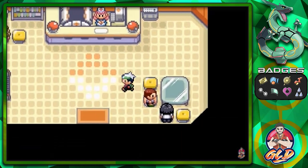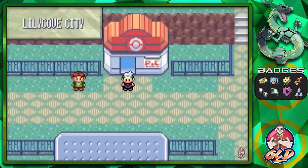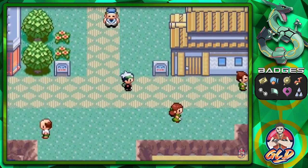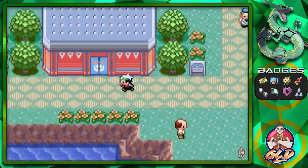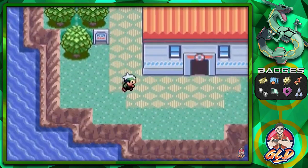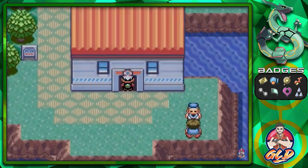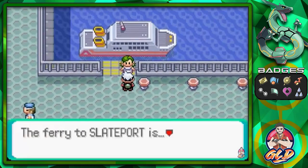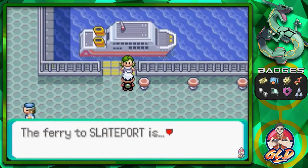All we have to do now is go to the SS Tidal — Slateport, Lilycove, it doesn't matter where you are. It has been a while since I've been here, a long long time. But guess what, it's good to be back — the king is back to capture some more legendary Pokemon, just like I promised. If you go in here and talk to this lady, she's like the ferry to Slateport.